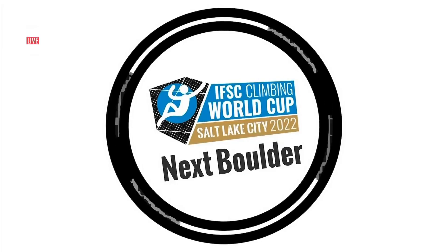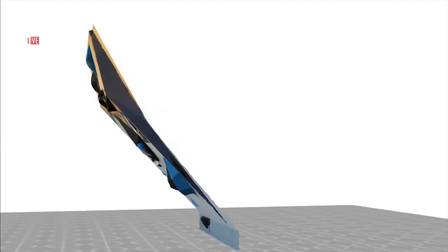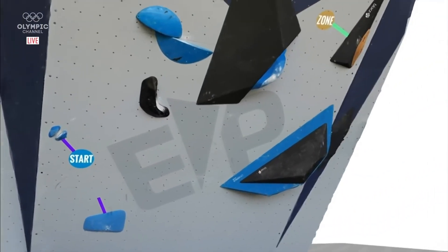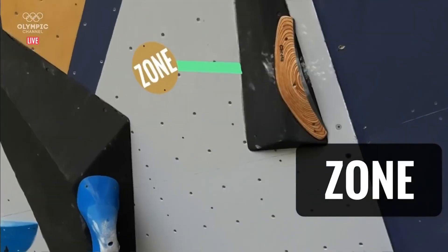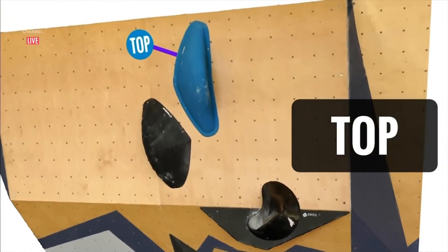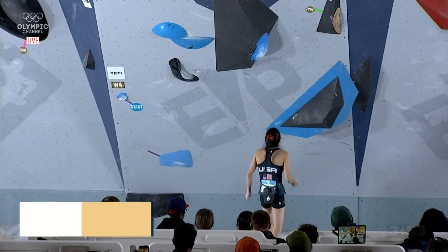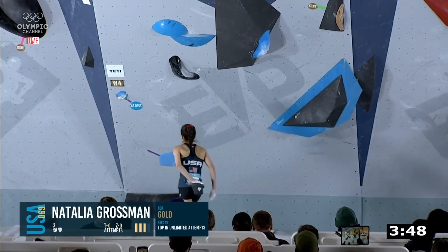Natalia Grossman out of the mix if we see zones from the other climbers. Now, the steepest part of the wall. We've already asked so much of these women and now we're giving them power — very much so. Thinking about how much climbing they've done in the last two days, now we are putting them on the steepest part of the wall. Making use of those big muscles in the arms and down the side of the body — but they get tired. Natalia can put herself onto the top of the podium with a fourth top here.